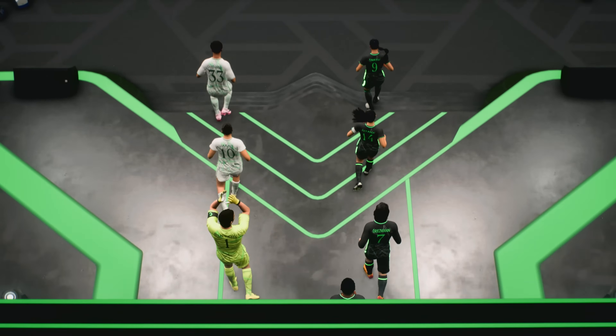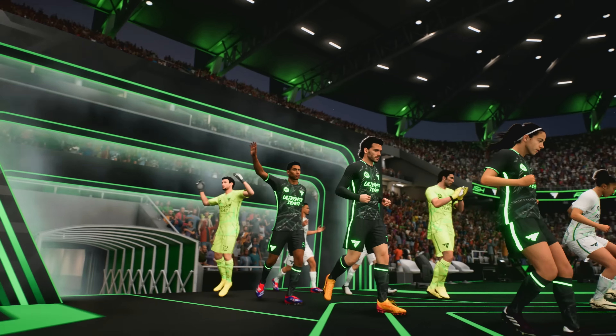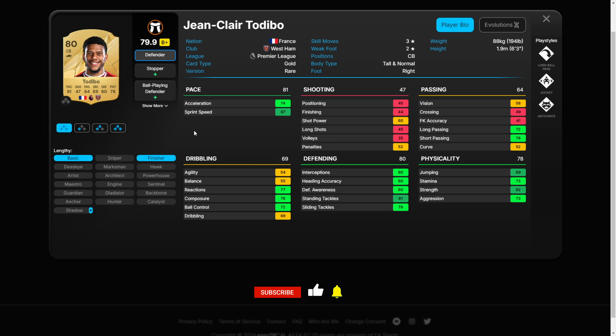This card is rated 80, which means it's bound to be affordable. With his speed and defensive stats, plus silver playstyles like long ball, jockey and anticipate, he's a great option. At the start of the game, plus playstyles are very rare, so these silver ones will be valuable and get the job done. His links are also quite useful, so he'll be super helpful early on.